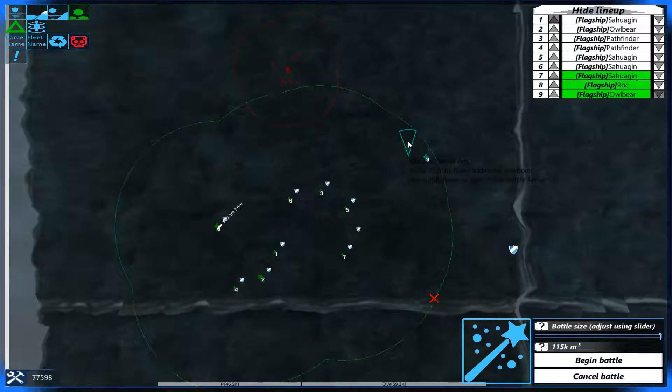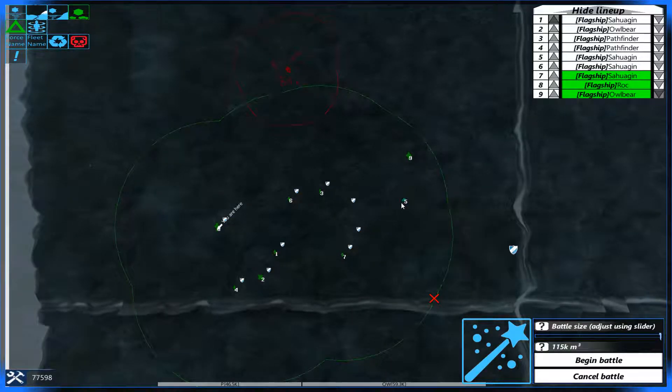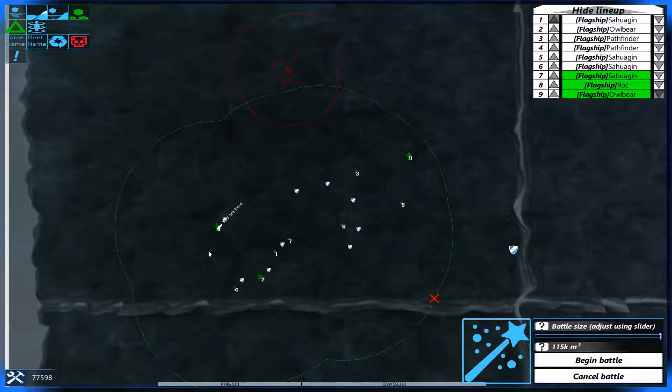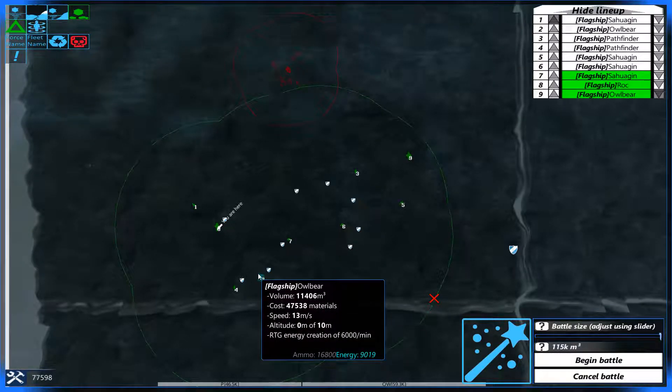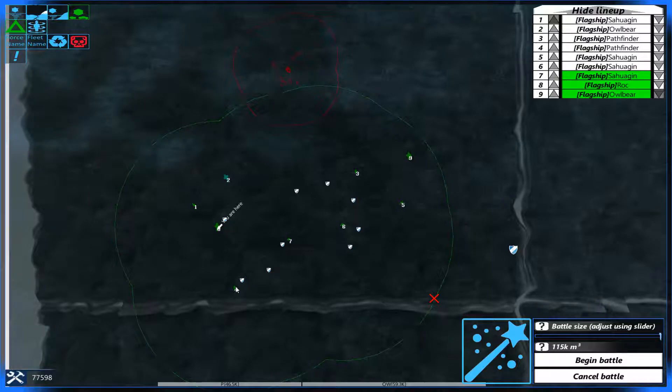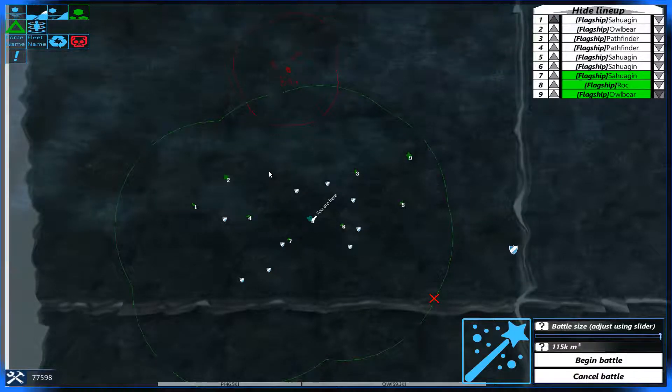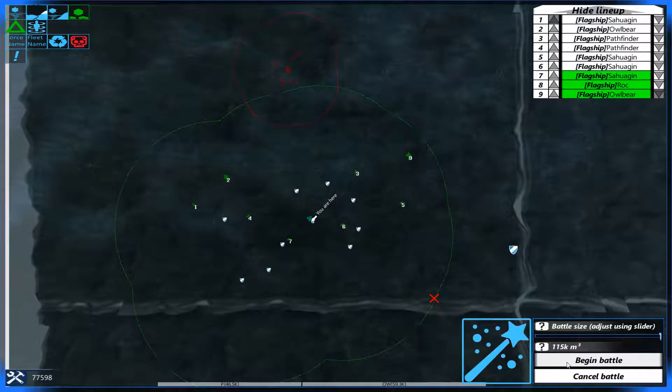I think for now 115,000 blocks isn't too high. We'll see how it goes — it might be that I put a hard cap at 125,000. But for now let's bring everybody in because we're going to need everybody. We'll make sure the Sahuagins are moving in a circle, which is how they work best. We'll get our Owlbears up front, a couple of Pathfinders in the back, and the Rock right in the middle where we will sit safely upon our flying throne. Let's do this.